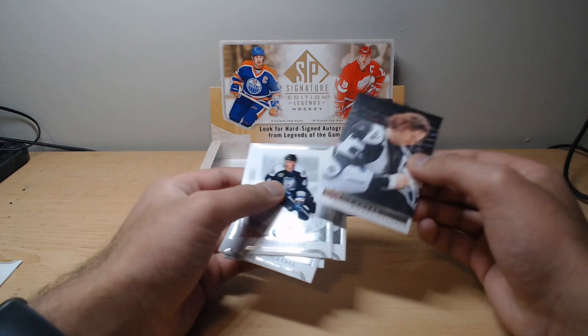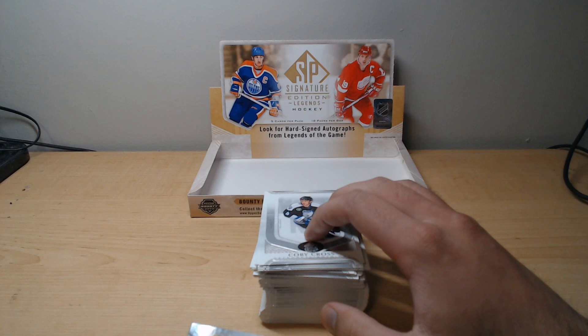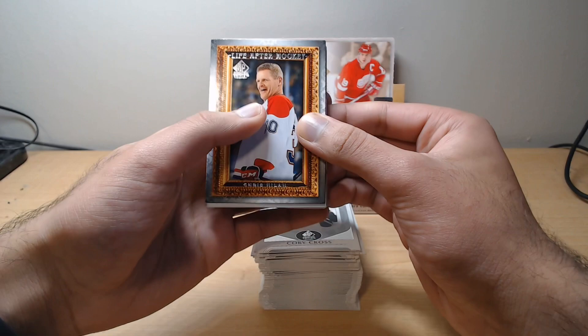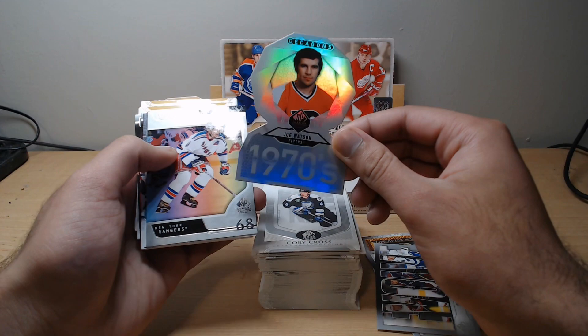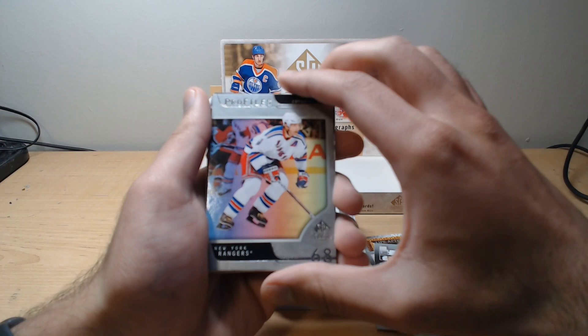Let's recap what we picked up in this box. We have our base cards — looking at four per pack for all 18 packs, so a lot of base cards. Now for the interesting things — the inserts: we got Life After Hockey of Chris Nilan, solid pickup. We had our two Evolves — Sammy Salo and Grant Fuhr. We had our regular Decagon of Joe Watson. And our bounty Profiles of Yarmir Yager, which is also a solid pickup if you're planning on completing that entire bounty. Not sure what the prize is, but I'll throw it up on screen for those interested.